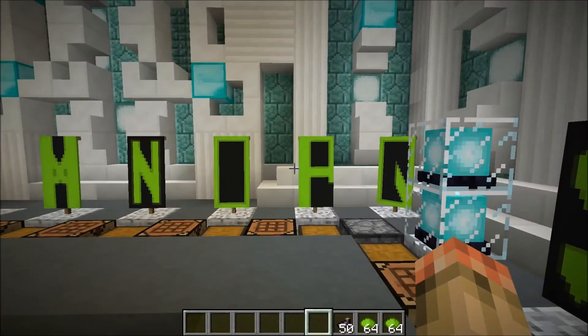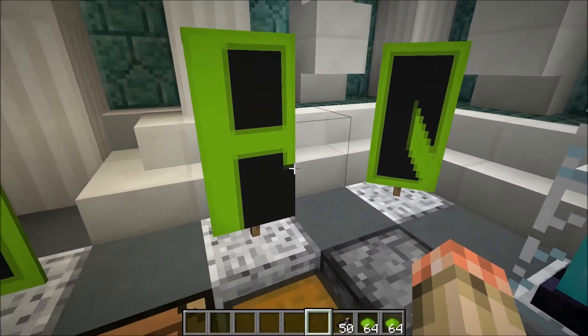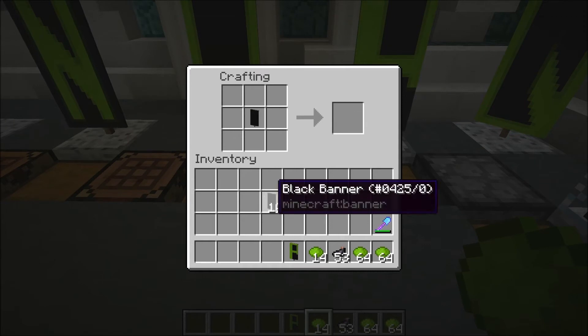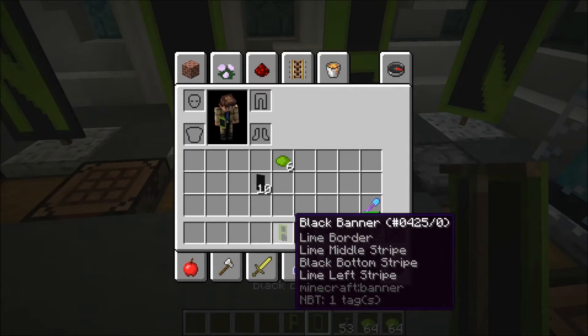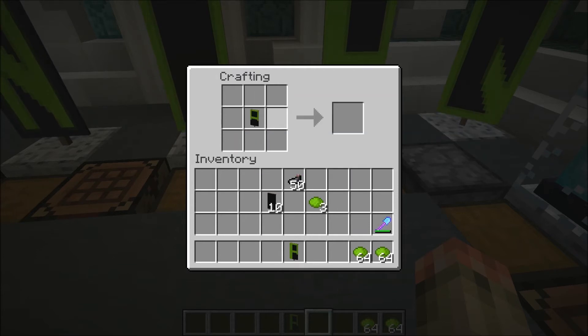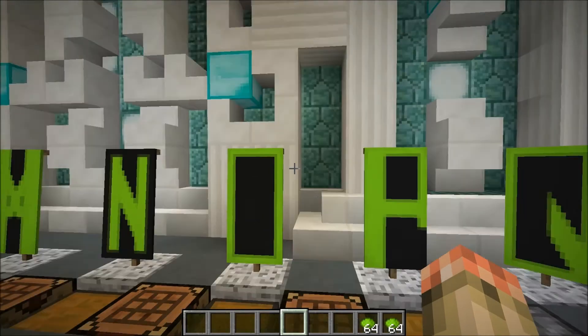P was a little harder than you think, because you have to figure out how to get that black square in the middle, and I couldn't really get rid of that little bit of a drop there. So what you want to do is take a black banner, take your dye and put a line border on it. Then from there, you want to put a middle stripe. Now what you want to do is take the ink sac and make a black bottom stripe — so it's like cutting it off. Then you take this and make a side stripe — and you've got a P.